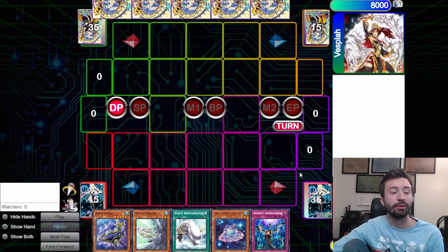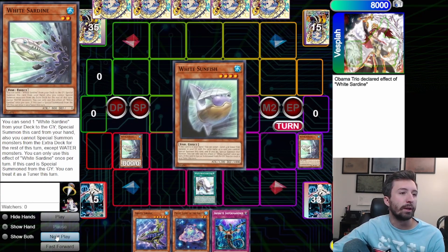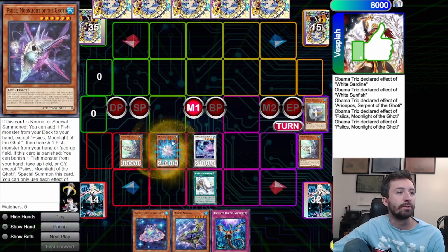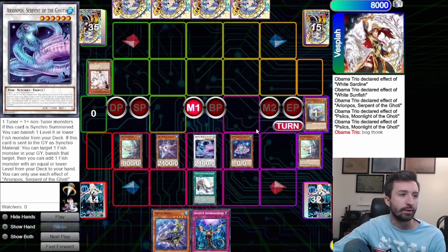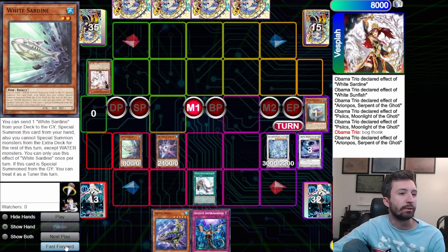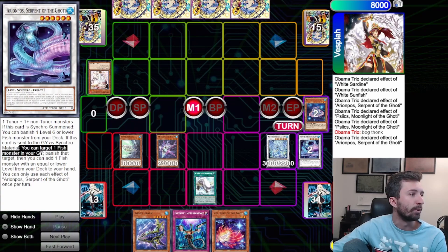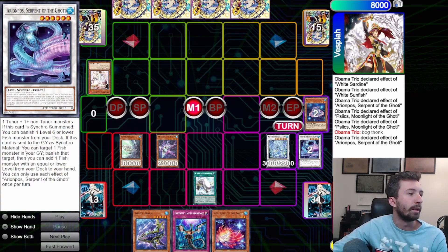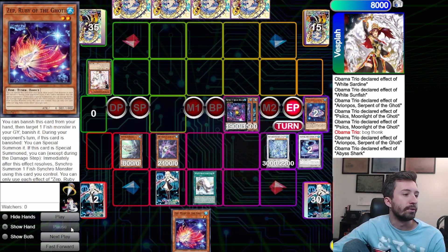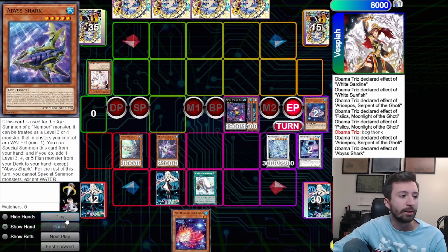I have a replay I wanted to show you quickly to show how this deck can operate. We have White Sardine, add White Sunfish, do the Sunfish line, bring back Sardine, go into the level six, banish the level six, and use that to come back. Even when he ashes White Reincarnation, we had Abyss Shark anyway so we could still do the same play. We play through ash every time no problem. We then use Pisces and the level six Goatee synchro to go into Dragite. The synchro banishes Pisces from the graveyard to add a fish with equal or lower level, adding Silent Angler, summon Abyss Shark — ending on about four to five interruptions.